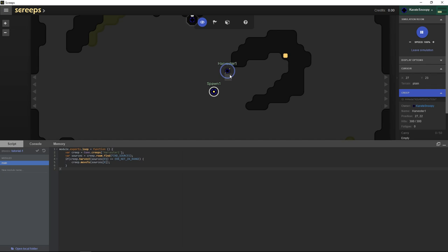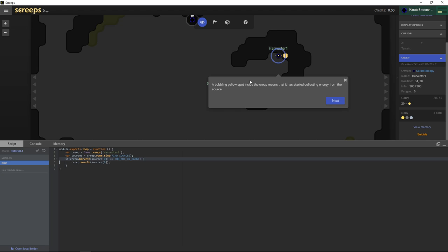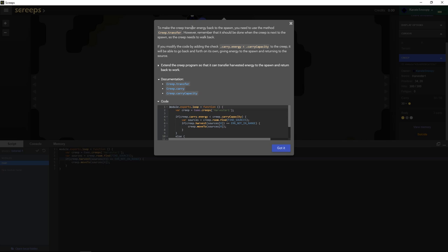We commit the code and here he goes — moving because he's not in range. Now he's in range and doing the harvest command. You can see him carrying more and more energy — up to 16 now. To make the creep transfer energy back to the spawn, we need to use the transfer method when the creep is next to the spawn, adding a check: if carry energy is less than carry capacity, go harvest; otherwise return energy.